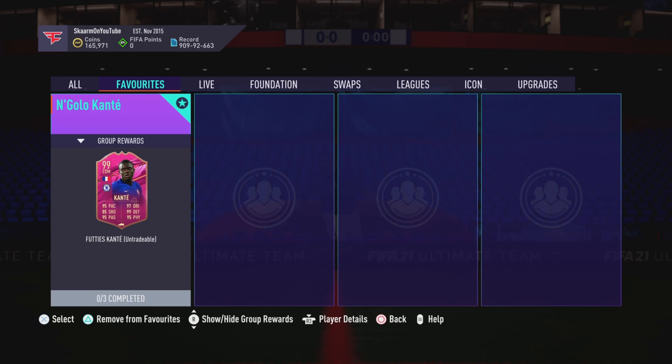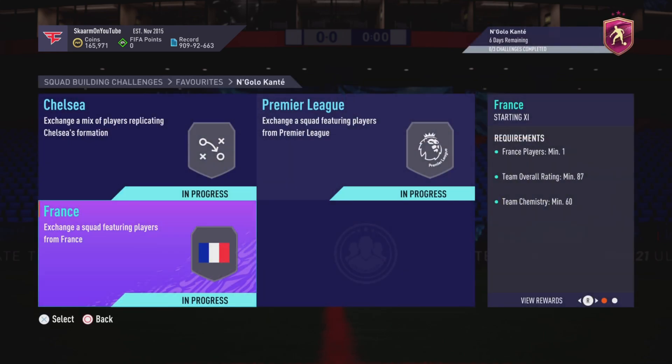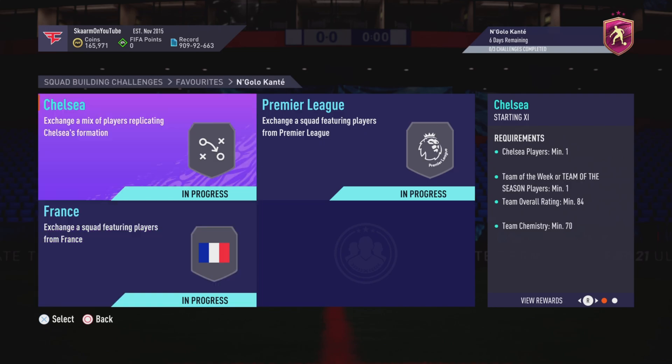This SBC is going to cost you guys 300,000 coins to complete. In my opinion, pretty fair priced at this stage in the game to get yourself a 99-rated card, especially a man like Kanté. I do think that is a fair price.